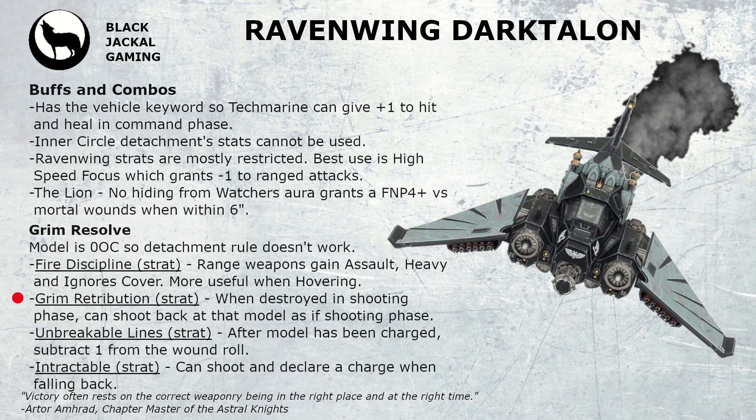You've then got Grim Retribution — when the model is destroyed in the shooting phase you can use this stratagem to shoot back as if it is the shooting phase, though the model you're shooting does have to be an eligible target. Next we have Unbreakable Lines — after the model is charged you can subtract 1 from the wound roll; this is more beneficial when you're in hover because then everything can charge you, whereas as a normal aircraft only units with fly can charge you so you're pretty much safe most of the time. Finally we have Intractable — this allows you to shoot and take a charge when you've fallen back, so if you do get charged you have the ability to fall back, fire those 24-inch strength 4 shots at 0 AP, as well as your main weapon pounding a little bit of strength 16 damage into them.